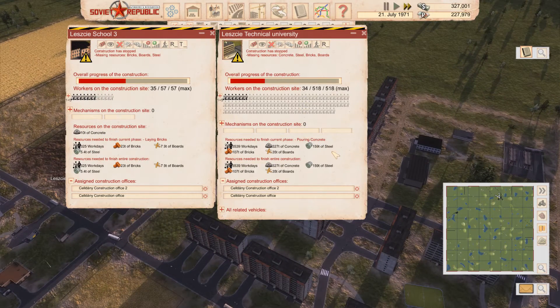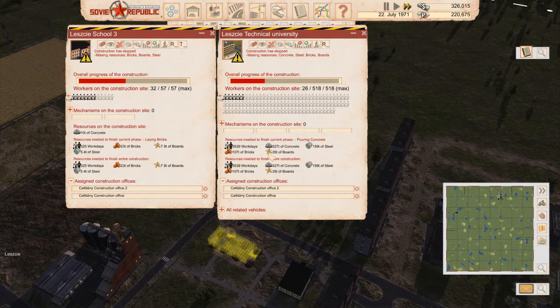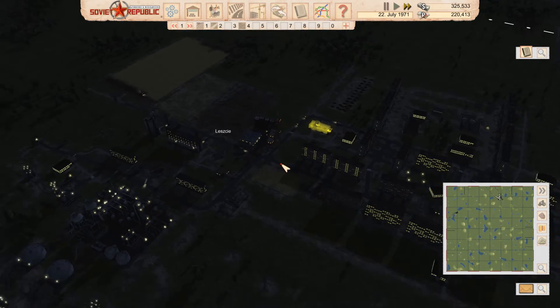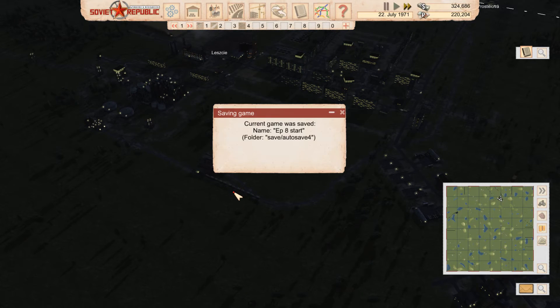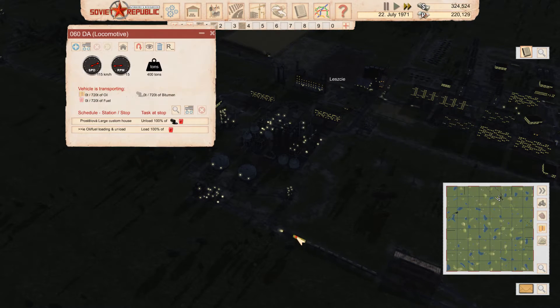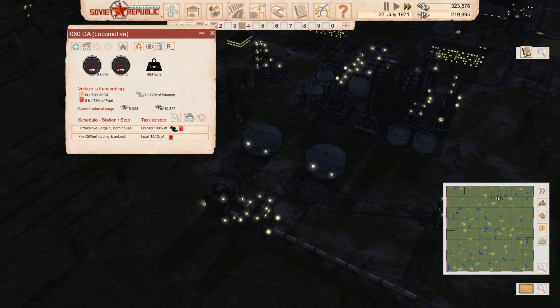Let's see how we're doing with school and university. The university is coming along nicely — we still need a lot of resources, which is also a great way to burn money, but so be it. Here's the train — once it loads up 720 tons of fuel it's going to come back bearing a lot of dollars, which I can then reinvest into further industries closer to the Soviet border, which will hopefully allow me to get rid of that ruble debt, because that is getting concerning.